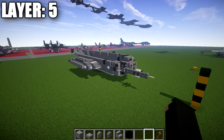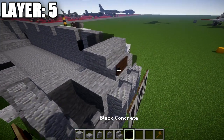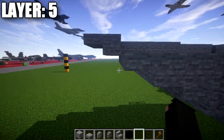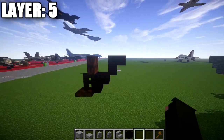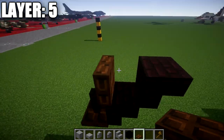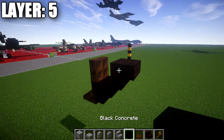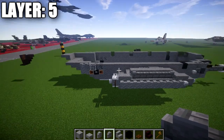Moving on to layer number five. Place a stone stair on top of this stone block in the middle, followed by a dark oak wood sign coming off the front of the stair and a stone block directly behind that stair. Moving to the back, go up from this stone top slab with a stone block and a stone top slab coming off it. On the back, place a dark oak wood trapdoor on top of this fence post opened up, and a dark oak wood trapdoor on top of this nether brick stair opened up — creating a design that looks like this. Then come off the trapdoor going forward and place a nether brick upside-down stair for the rear tail section. That completes our center lines for the helicopter.